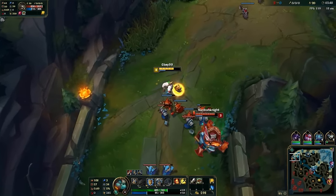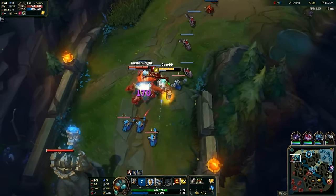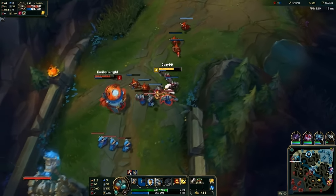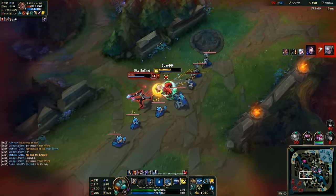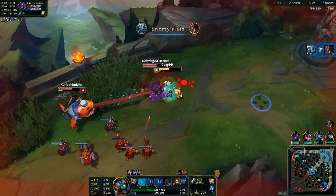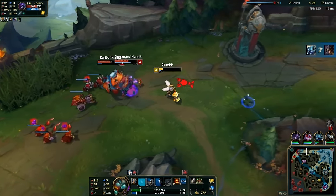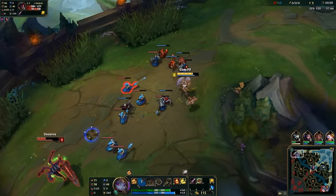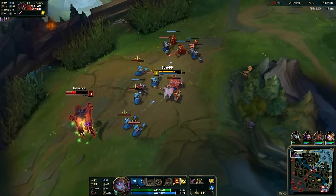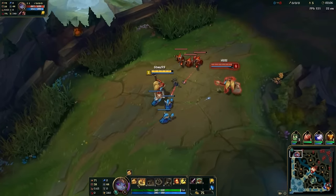Poppy is a champion that Riot has been talking about reworking for an astonishingly long amount of time. For years, she's plagued the game with an all-or-nothing type kit where she'll either feel super OP as she charges into your team in teamfights, one-shotting the AD carry, or she'll feel incredibly weak if you pick her up yourself and you don't know how to not get completely bullied out of the game in laning phase. After a very long wait, the rework is finally up on the live client, and today we're going to be taking a look at it in a champion review, seeing just how well Riot did with what was probably an incredibly big project for them.